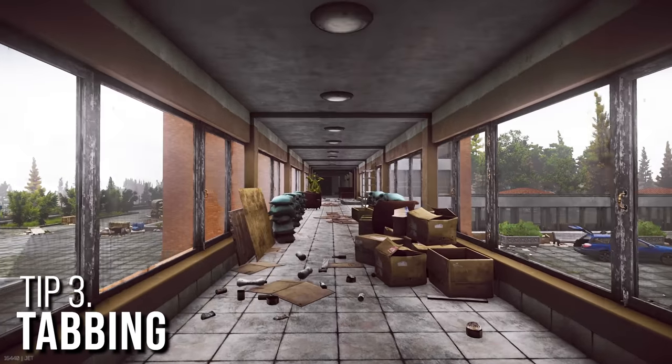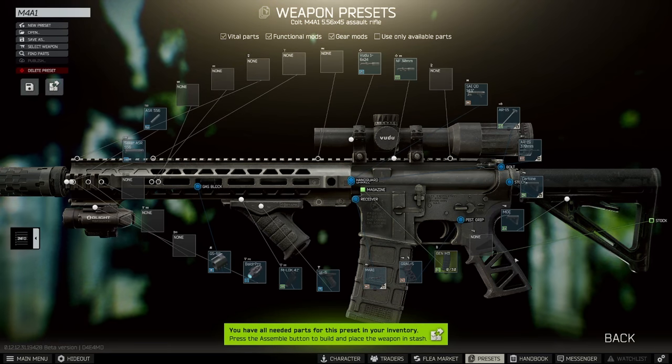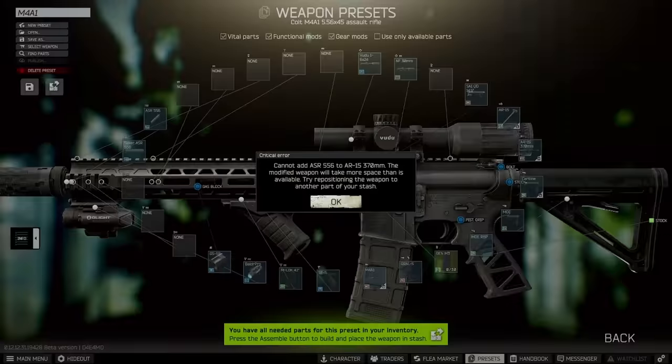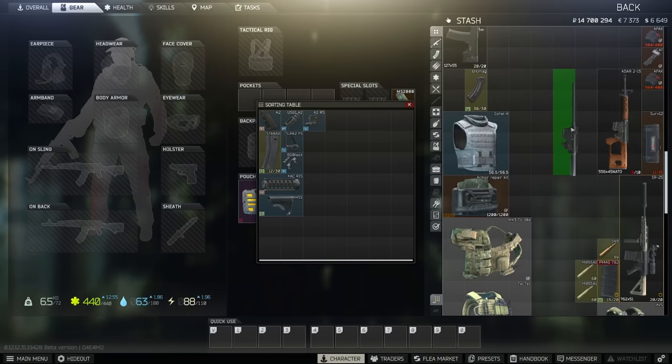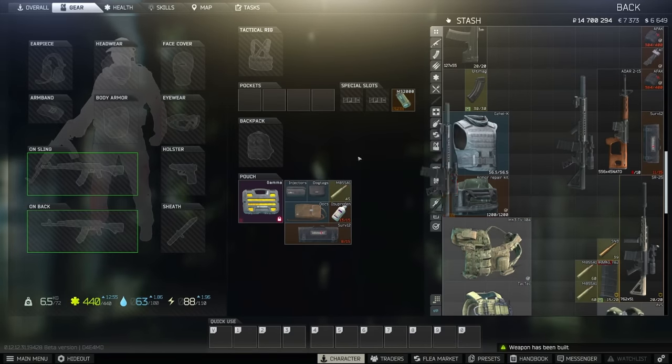The Tab key is one of the best ways to navigate through menus quickly and provides a lot of quality of life if used properly. For example, have you ever been editing a preset and been prompted with a warning message? Instead of deleting your edits, press the Tab key and reposition your weapon, and upon pressing Tab again, you will be brought back to the weapon preset menu so you can assemble your weapon with no problem.